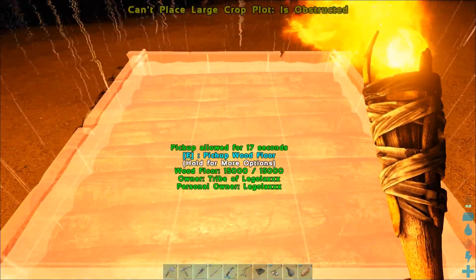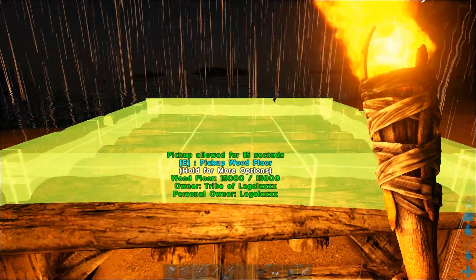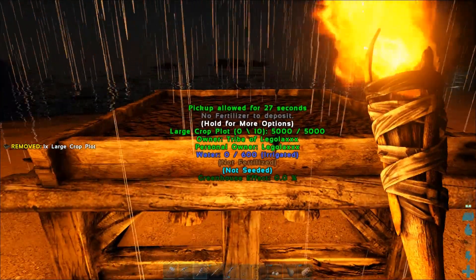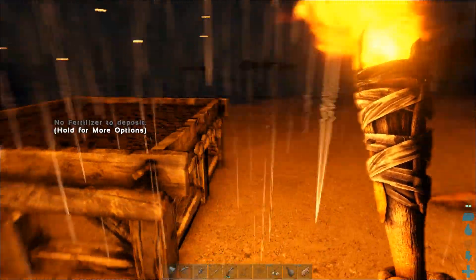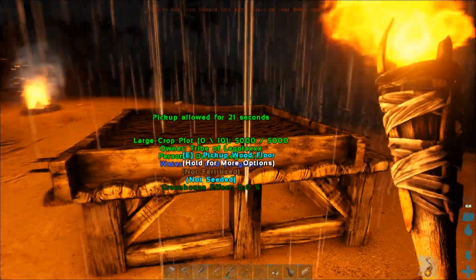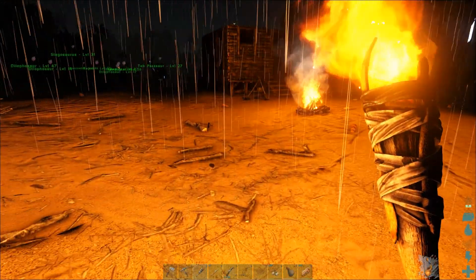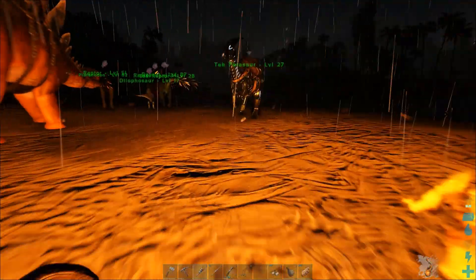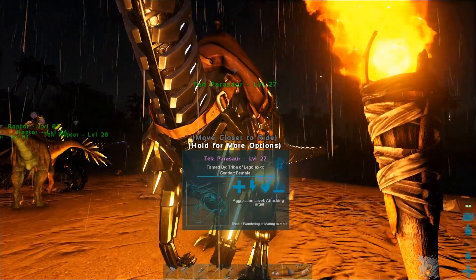Okay, everything is fine. It has water because it's raining, but we need to prepare the irrigation system and fertilize it with fertilizer, basically. I'm checking because we need seeds.